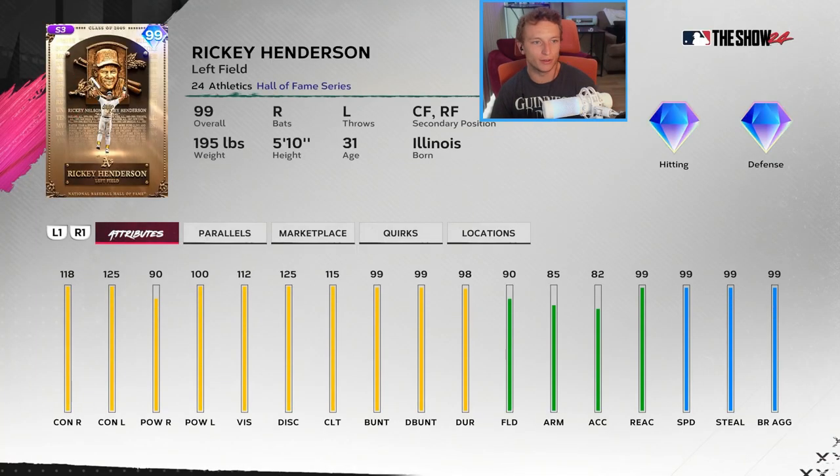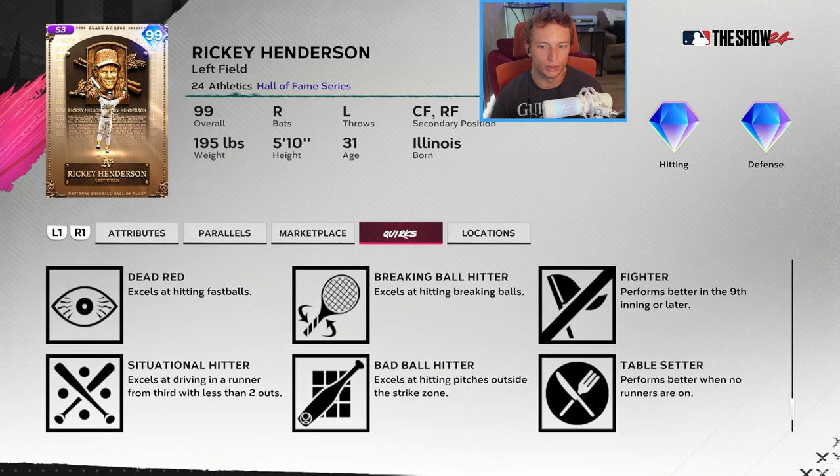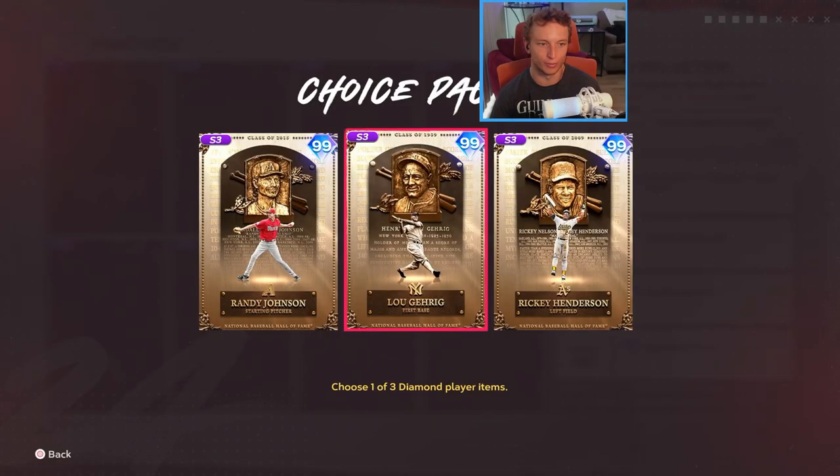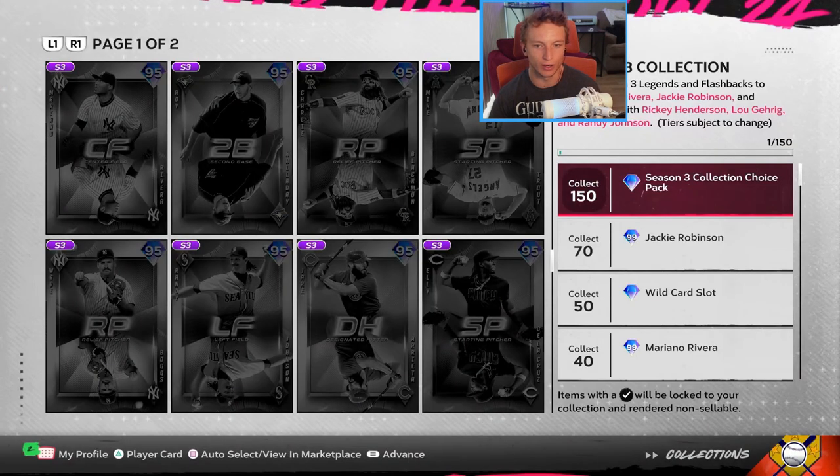The third card is a 99 Hall of Fame Ricky Henderson. He had a great charisma card in MLB The Show 23. He's got 118 and 125 contact, max speed, max stealing, base running, and aggressiveness. This time he also got max bunt — usually he doesn't get that high a bunt attribute. He's missing Rally Monkey, but that's about it. Most people will probably go with Randy and Lou Gehrig first, though.